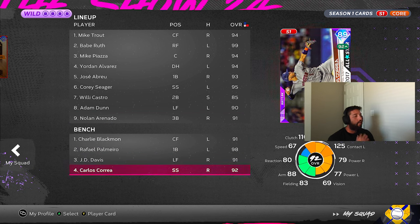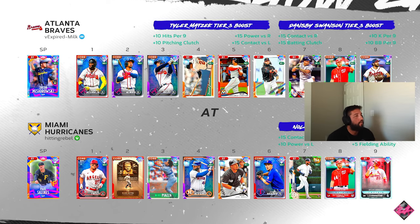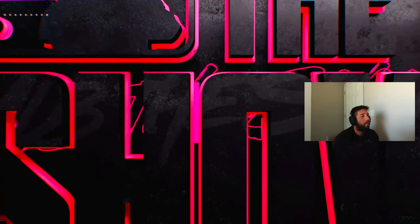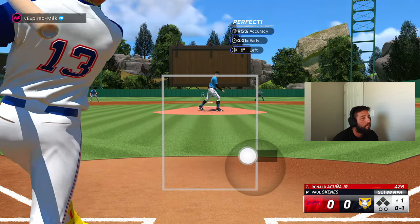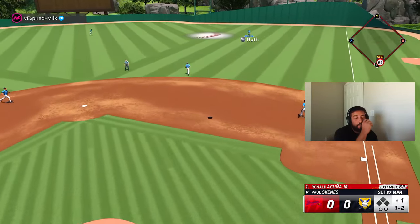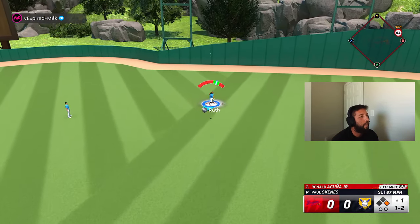Let's get into the gameplay. Our opponent is 'Points to be Expired Milk' — he's got Jacob Misserowski on the bump and looks like he's using a Danby Swanson boost, which means he's using a lot of Braves. Good pitch — one up, one down. Lacuna is nasty with the boost; you saw that 120/101 versus right.